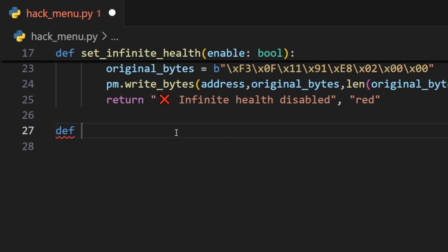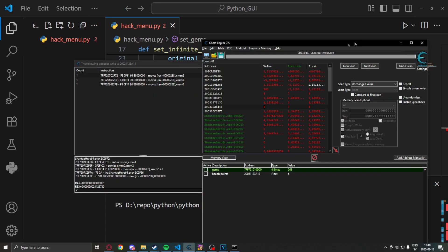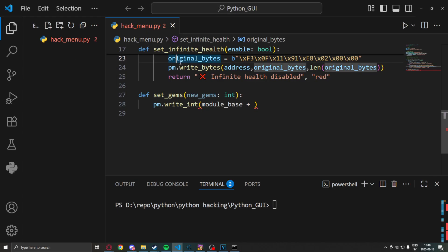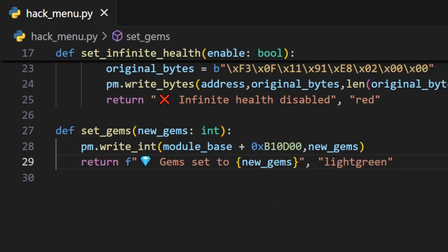Now for the gems part, which is way easier. We will use pm.writeInt and then take the module base and add our offset. We go in Cheat Engine, look for our gems address, and add the exact address. We make a return saying that we have changed our gems. If your address was white in Cheat Engine, you will just use the offset — the 0x and so on — and remove the module base. That will do the trick.